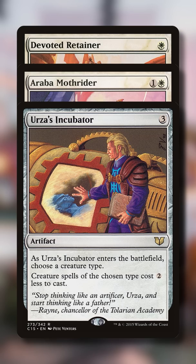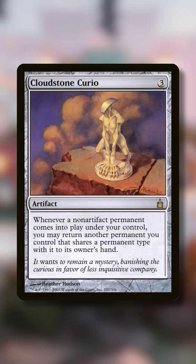Once your samurai costs zero mana, you can go infinite a few different ways. One way is to use Cloudstone Curio, which lets you return a creature to your hand whenever another creature enters the battlefield, letting you bounce and recast samurais infinite times.